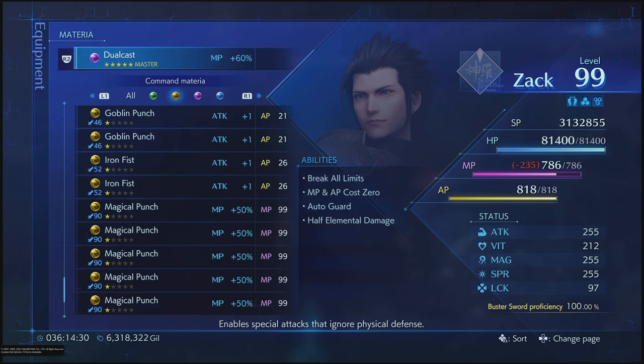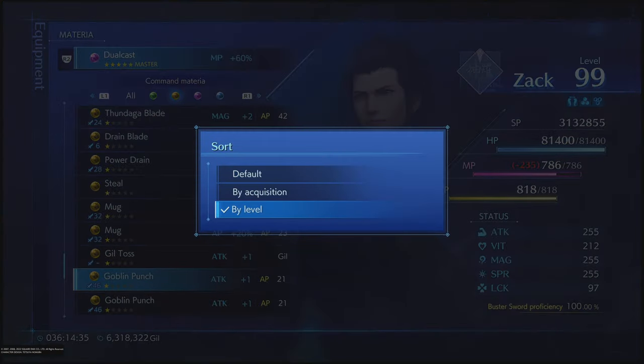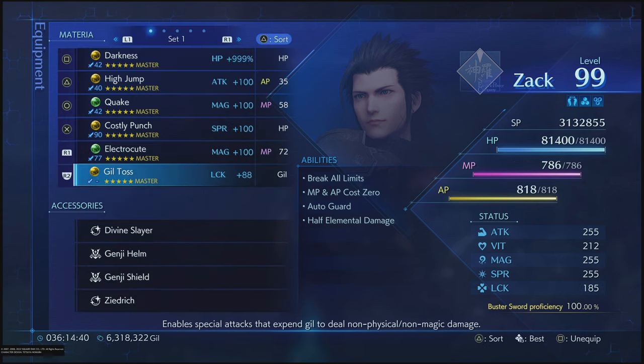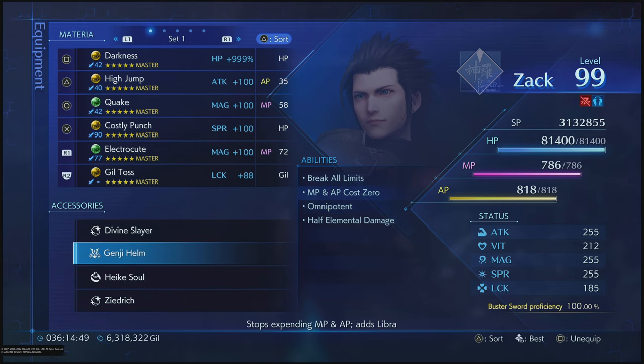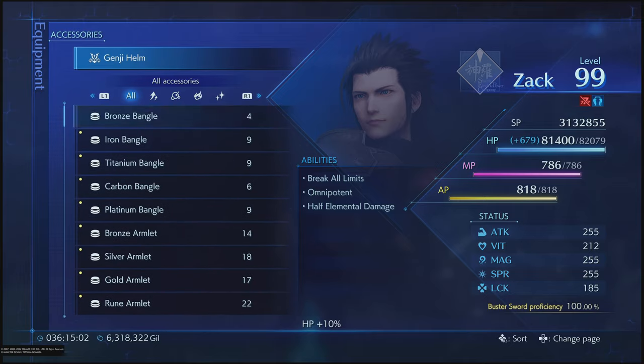Whereas I have Dual Cast here, if I was to take and put on — what did I put that on — Guilt Toss, like this, now we can find it. That's going to bring the luck up, and I can take this Genji Shield and put on Hak Soul, I think it was. That 185 luck is as high as I'm going to get.